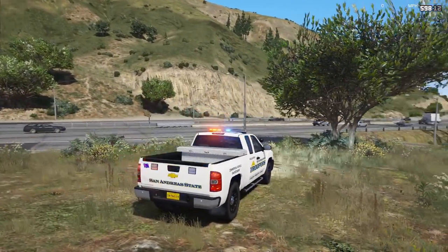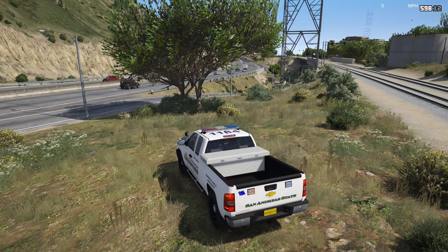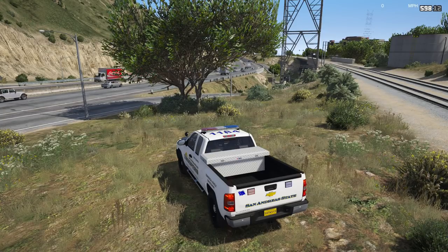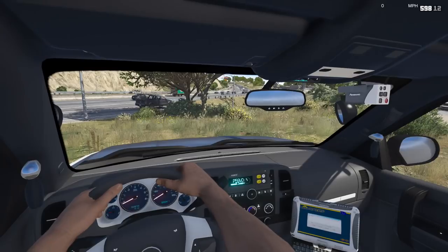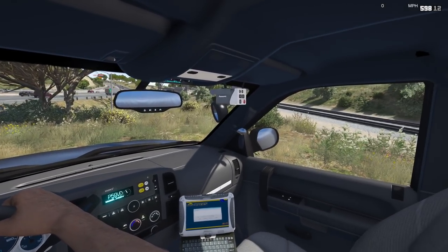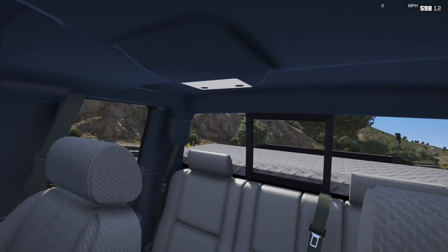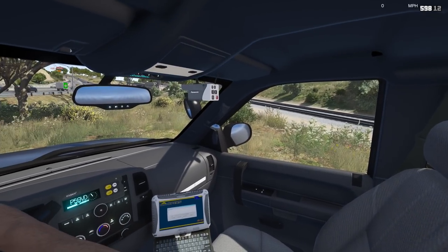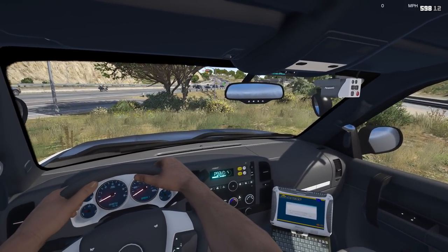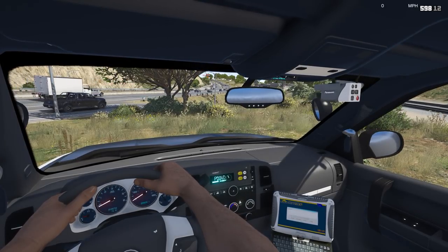Silverados make pretty good police cars. They're going to be updating the Silverado for 2019, so it'd be cool to see that in a police car version. The interior of the vehicle looks pretty good. You'll notice there's no partition — just something to keep in mind if we need to transport anybody. The laptop's got the San Andreas State Trooper texture decal on it, which is a very nice touch from Jedediah.